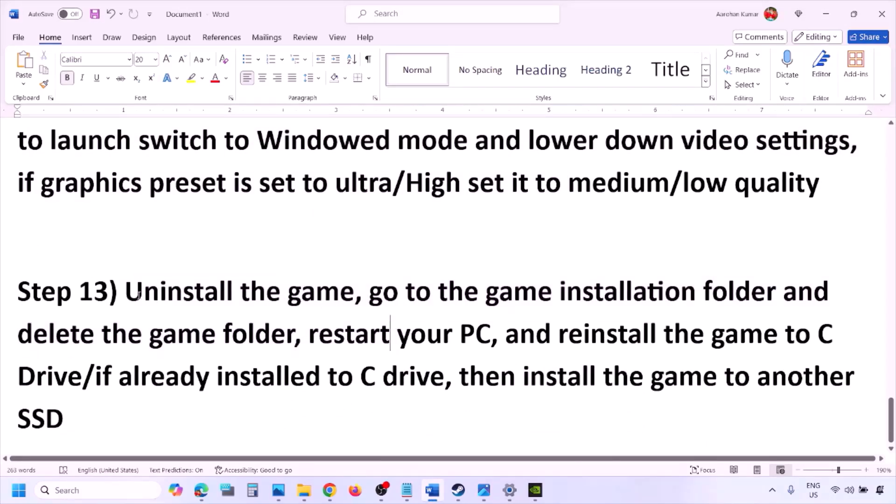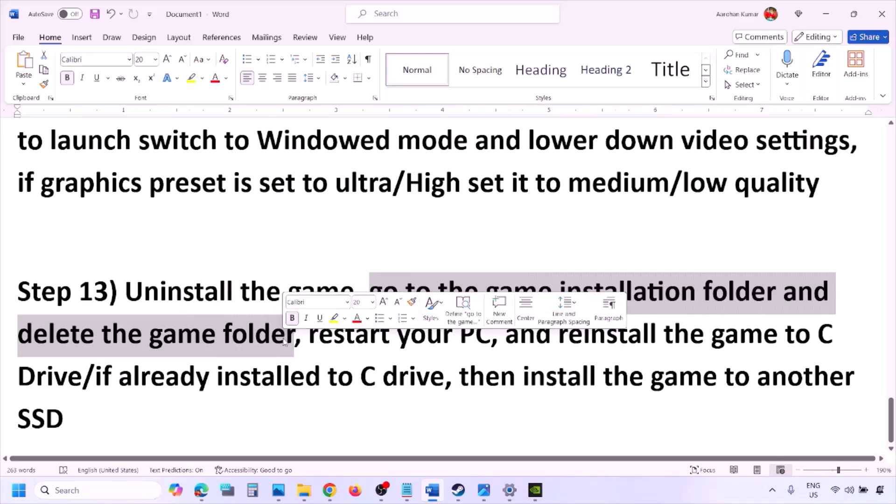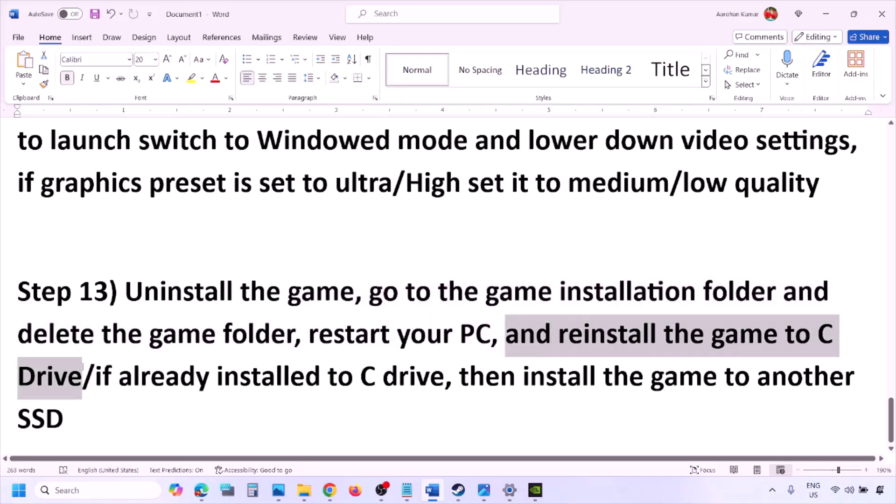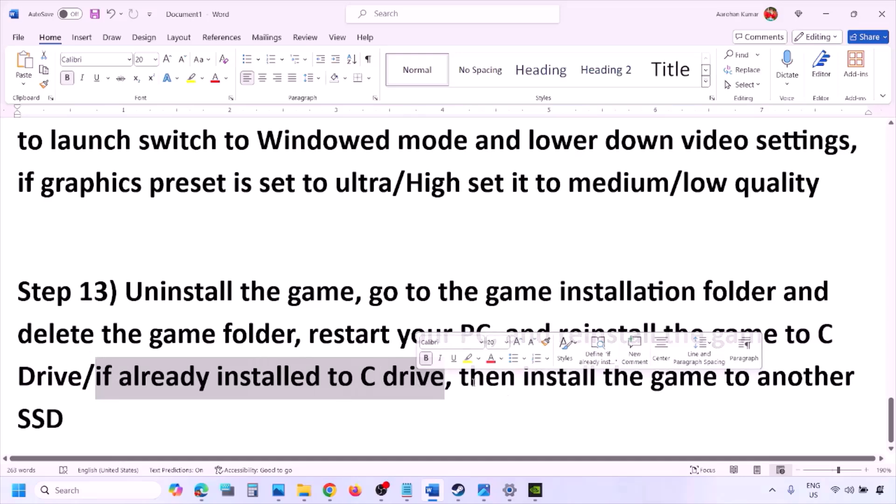The last step is to uninstall and reinstall the game. If nothing is working, right-click the game in Steam and click Uninstall. After uninstalling, go to the game installation folder and delete the game folder, then restart the computer. Install the game to the C drive — if the game was installed on a D drive or external drive, try installing to C drive. If already on C drive, try installing to another SSD and check.